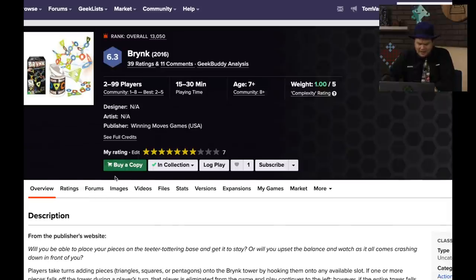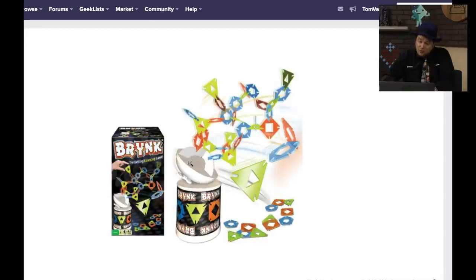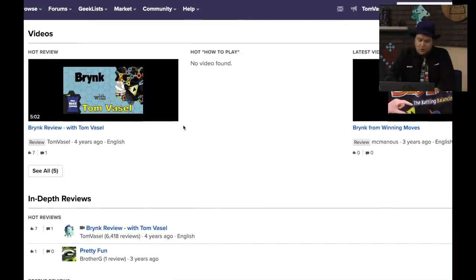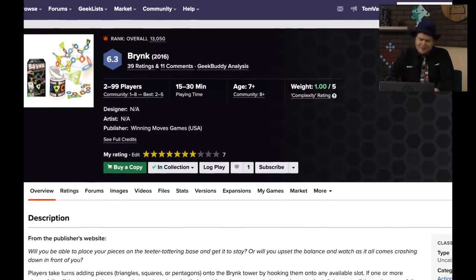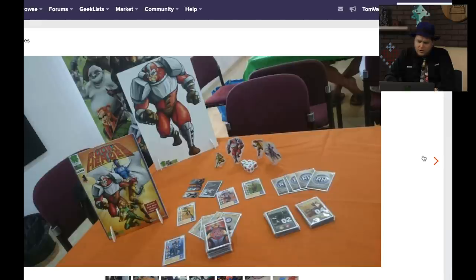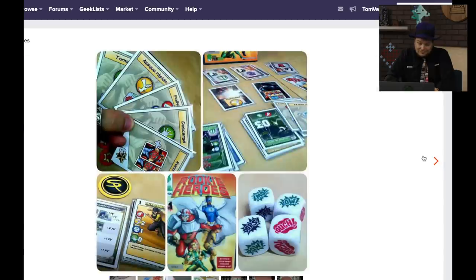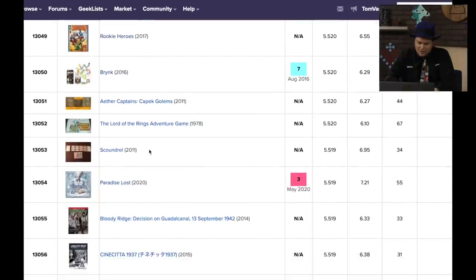Brink — I gave it a seven. I like this style of game; there's more than one of these now. It's a neat device — it sits on top and you put these things on and it's tilting and tilting until it falls over. This is kind of a mass market game, but who cares? Winning Moves — I enjoyed this one a lot, it looks cool and it's fun to play. I want to stick it in the Dice Tower library. Rookie Heroes came out in 2017. It's hard to sell a superhero game not based on an IP — Sentinels of the Multiverse pulled it off, but not very often. You end up with heroes that look a little generic, but it might be good.